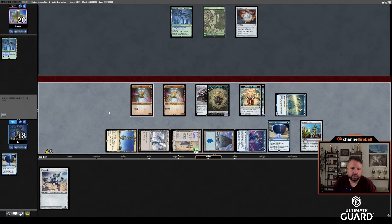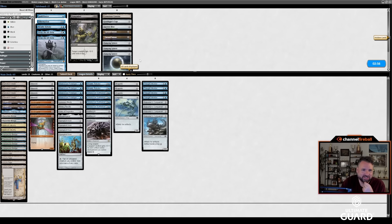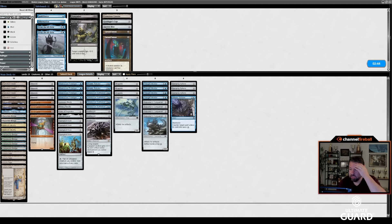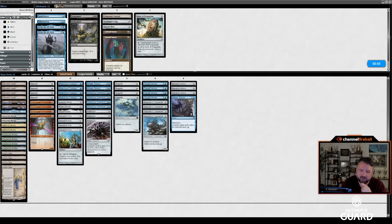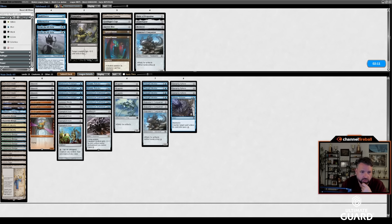I was hoping to draw a land to equip the Nettlesist, but this is like a thousand damage next turn anyway. This deck goes pretty hard when it goes. Damping Spheres can help make the Sagas less good, and I want another Metallic Rebuke. I don't think I want Hibernation. Graf Digger's Cage is not really where we're at. Needle can stop the One Ring to a degree, but it's kind of hard to know what they've got.